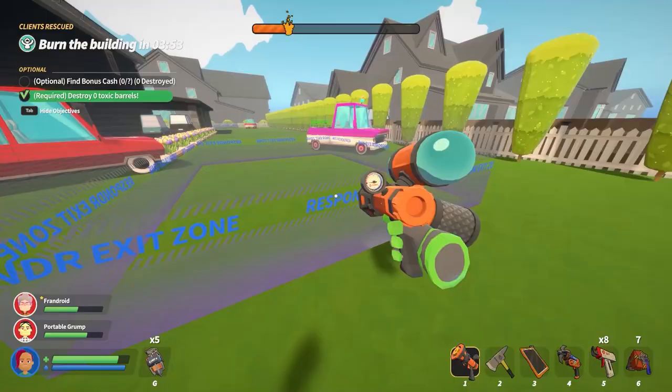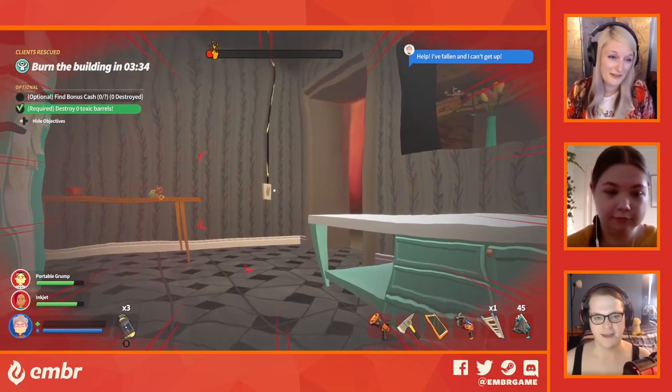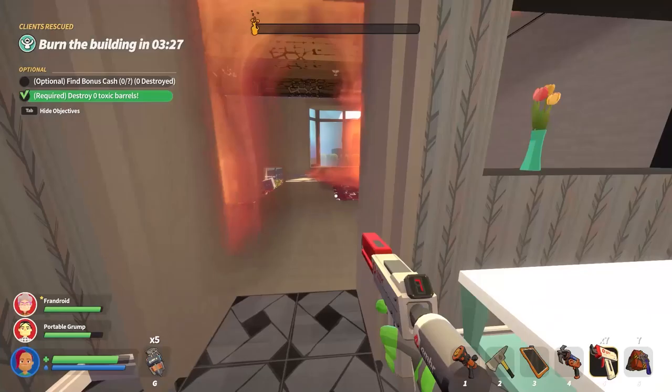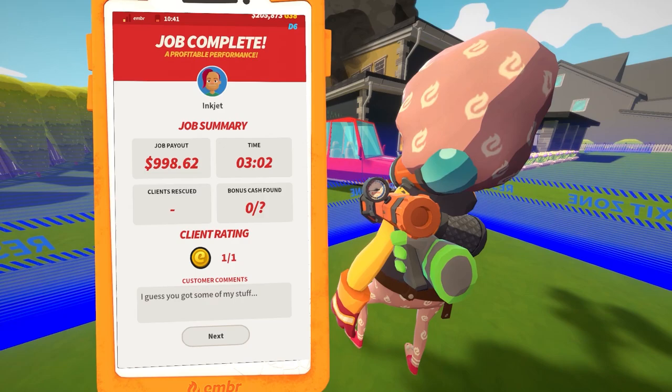Another thing to note is the exit zone is visible all the time now, but it's greyed out until we can actually use it. We should get ready to go. I can help you out — it's always one. Now we can... yeah, so you just have 30 seconds when it hits that point. I love the cheeky explosion at the end. So we got one gold for that.